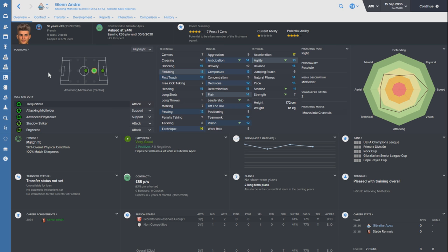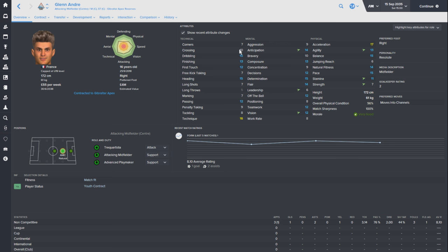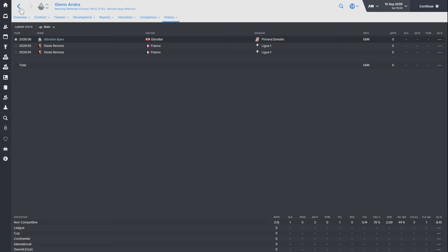First player we've gone in for is Glenn Andre - wow, you can see why I wanted to sign this guy. 16 years old, an incredible 16-year-old. 7 pros, 1 con. He's improving, a fast player with a resolute personality, technically gifted with amazing acceleration. His mentals aren't bad at all. I think he has the potential to be a fantastic striker in the future, maybe even a winger. His passing might not be good enough to play down the middle and his vision might let him down, but there's time for that to develop. £6 million paid - I think that is an absolute steal.